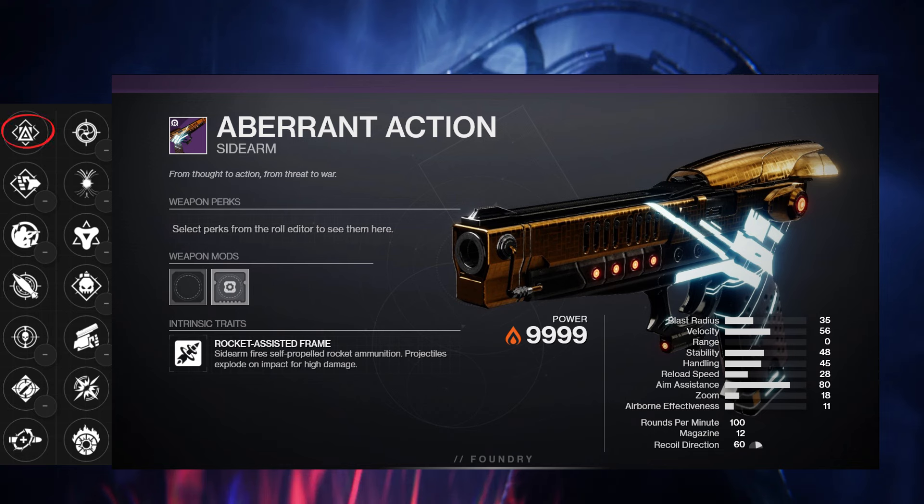For Aberrant Action, you have Strategist, Pugilist, Field Prep, Beacon Rounds, Thread Detector, Ambitious Assassin, and Heal Clip in the first column. The second column has Snapshot, Harmony, Golden Tricorn, Demolitionist, Swashbuckler, Reverberation, and Incandescent.